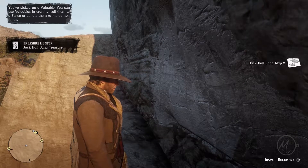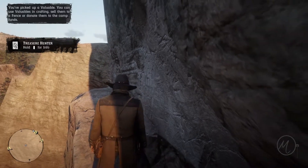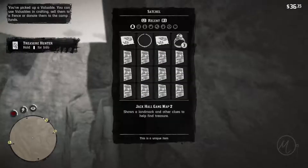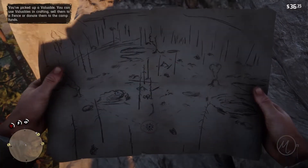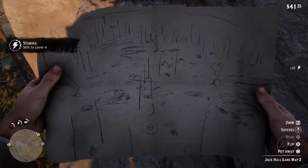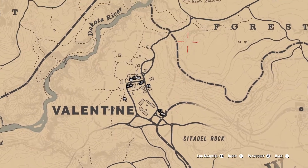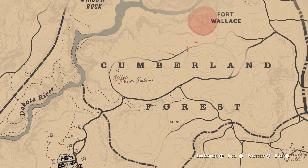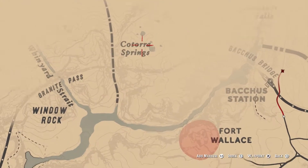This next map is again one of those where you can look at it and say where on earth am I supposed to be going? But that's what we're here for — to make sure everyone knows where they're going in order to find this treasure. It doesn't really give you much to go off, but from here you will be heading just above Valentine.